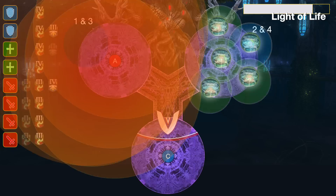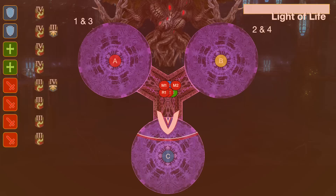Head towards middle and heal up and mitigate for the Light of Life cast, before heading back to the first platform. Check your debuffs to see whether or not you're stacking or spreading. In this case, DPS are spreading, and tanks and healers are stacking at the edge.